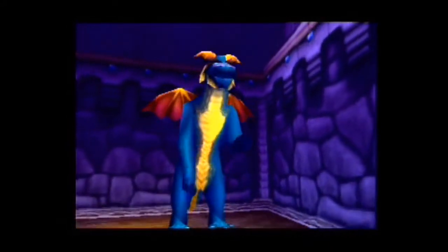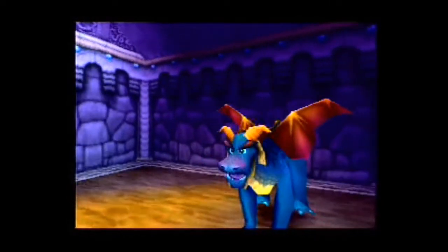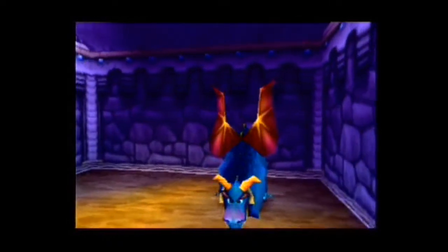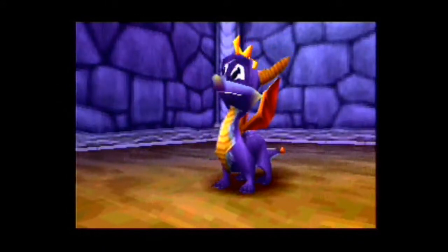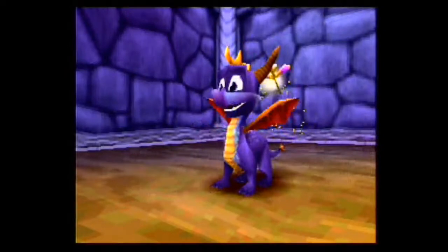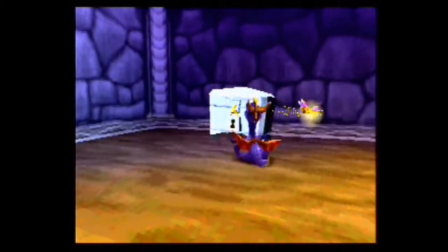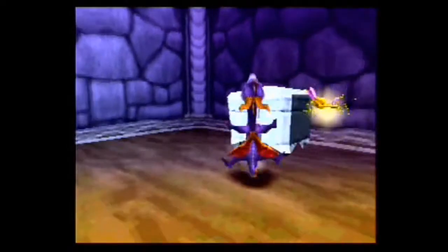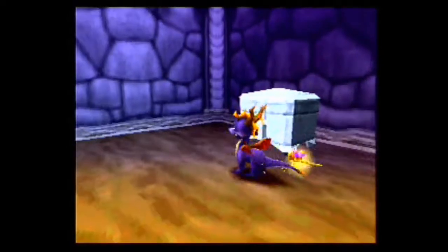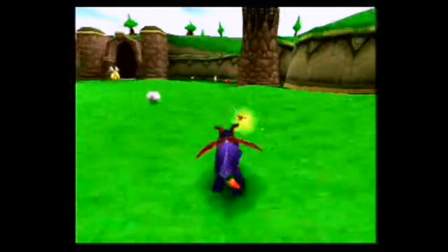Watch the dragonfly, Spyro. His color indicates his power. When he eats butterflies, he stays strong. Now this is a locked chest that we can't open until we get a key — I'm sure you saw the keyhole. So we're going to have to keep traveling around this level.